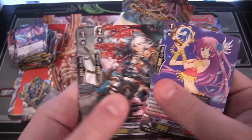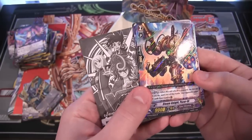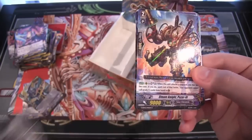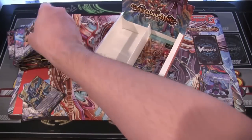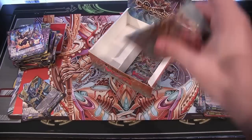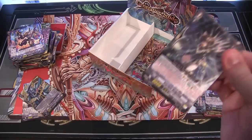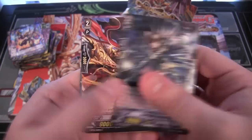Knight of Great Spear, another Royal Paladin — and that one is a rare. So I guess we could still get a triple rare. Sea Knight Berserk 3 — is that what that says? I think it's supposed to be three. Gear Chronicle — that looks really cool; it looks like a Nova Grappler at first. It's a rare. I couldn't tell if that was three lines or something else — that holographic throws me off through the camera.